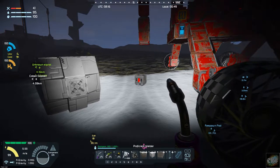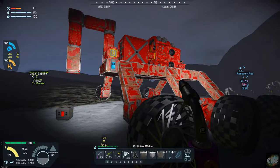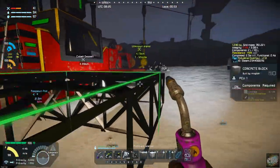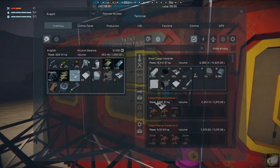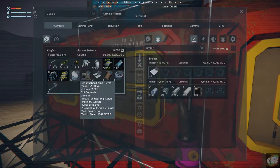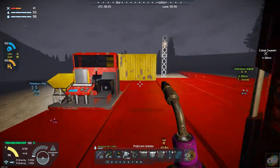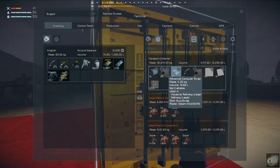Okay, I'm back at base. There wasn't anything really exciting in the drop pod — aluminum plates, which we can always use since we don't have bauxite yet, but I did get another battery. Let me dump these aluminum plates off into the small container over here, and we can also get rid of the scrap. At some point once we get this refinery built we'll be able to grind down all of this scrap.